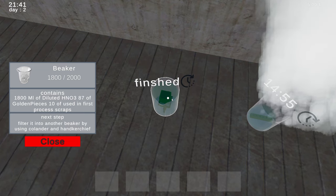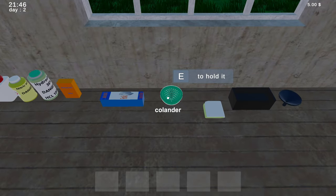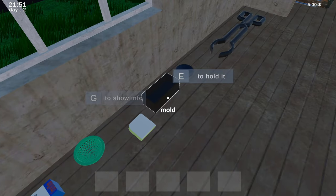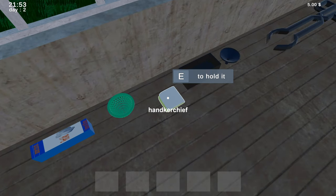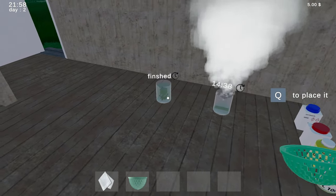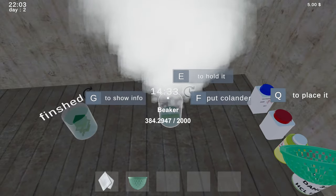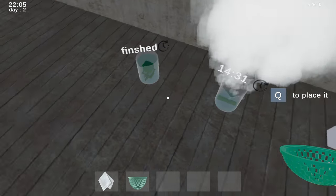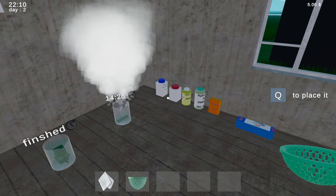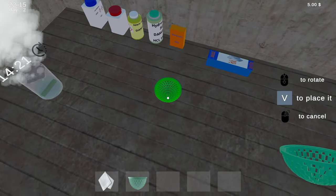Contains 800 milliliters of diluted HNO3, 87 gold pieces — 10 were used in the first process. Next step: filter it into another beaker by using the colander and handkerchief. Okay, we gotta filter it into another beaker. Oh my god, I've just made a mockery of the whole thing.